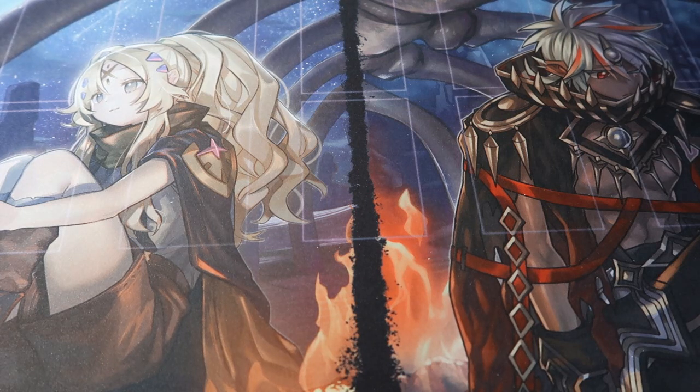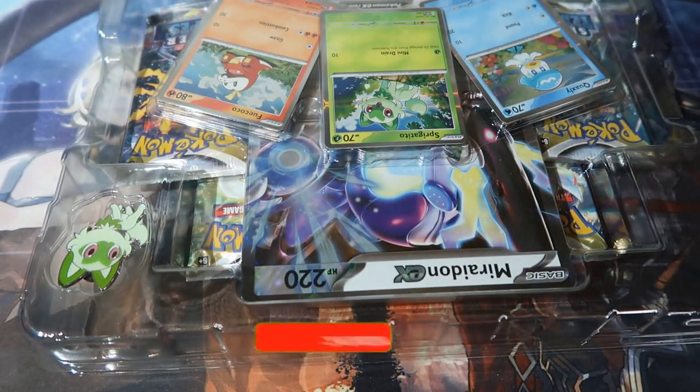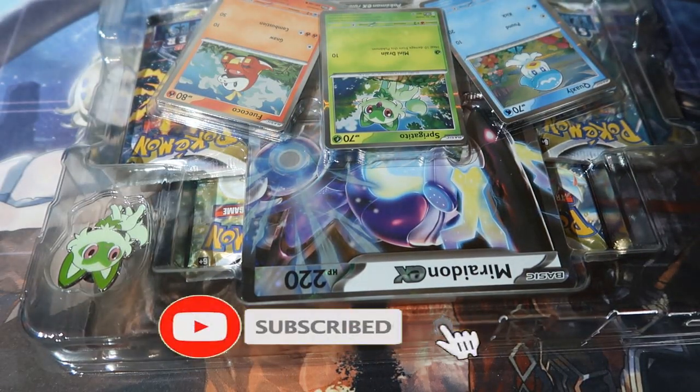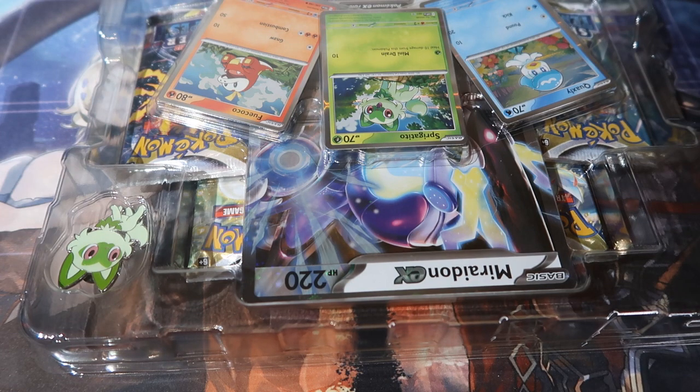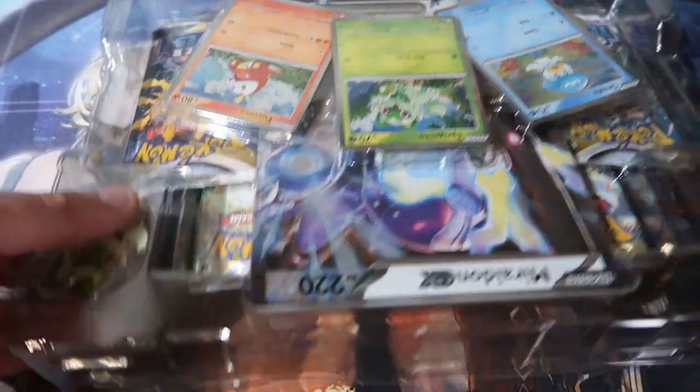This product came out just before Scarlet and Violet - it was to introduce the new EX jumbo cards, as well as introducing the amazing new starters. And you get yourself a pin, so you cannot complain.